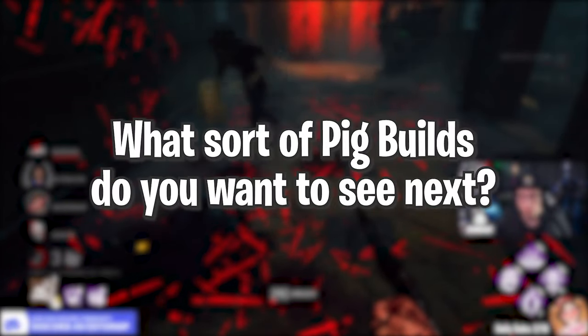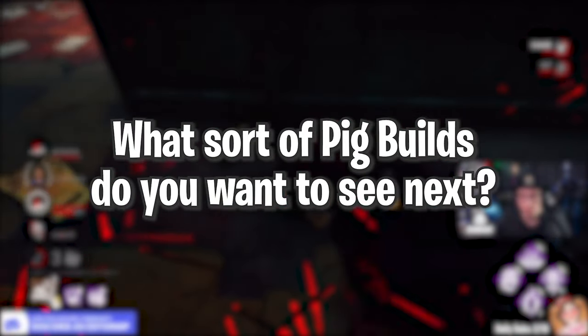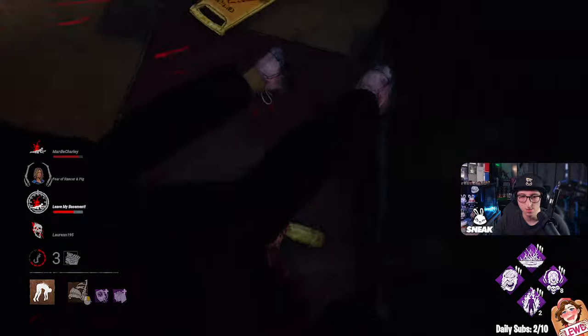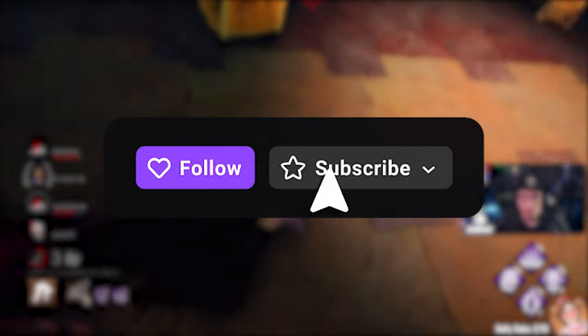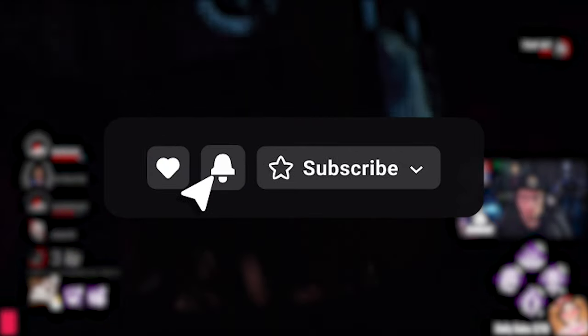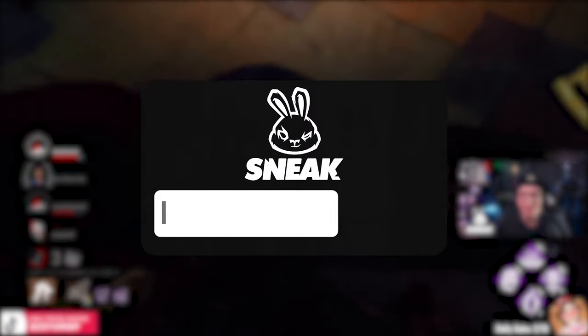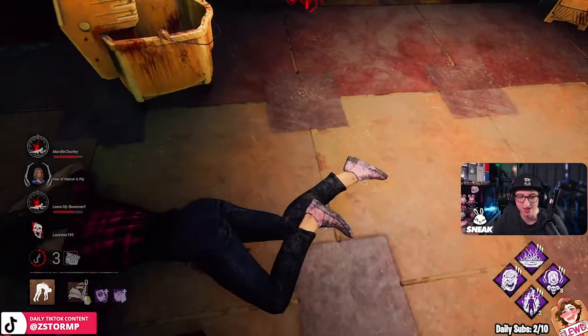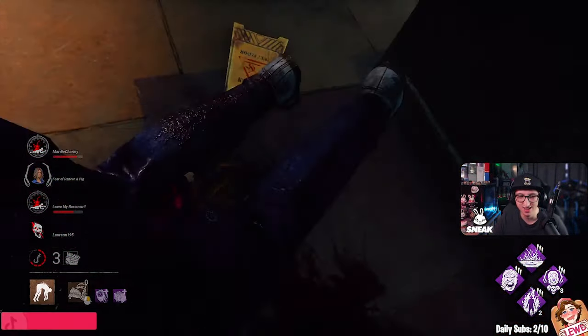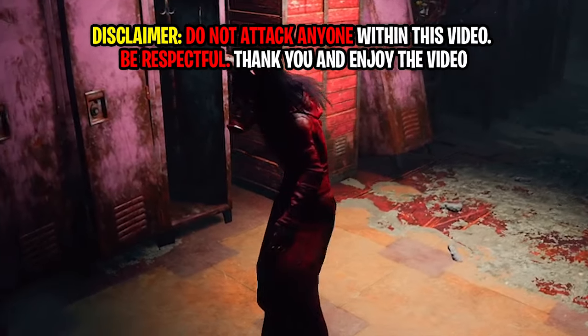Before we get into the match, I do have a question — what sort of Pig builds do you want to see next? Put them in the comments below. If you want to watch these matches live, come check us out on Twitch — we stream Tuesday to Saturday around 5 or 6 PM BST. If you want to use code Storm at Sneak Energy, that'd be much appreciated and you'd be supporting me as a content creator. Let's get into the match!